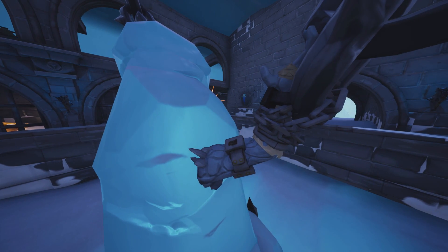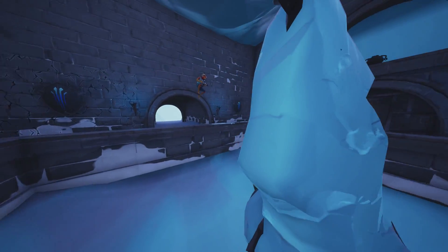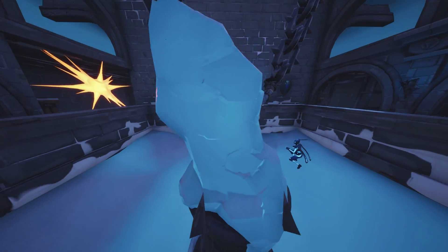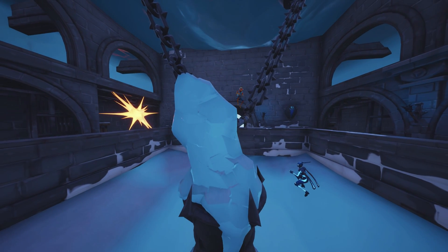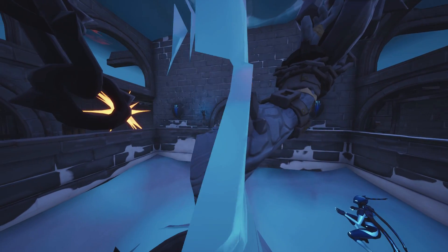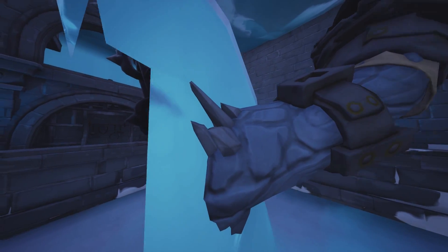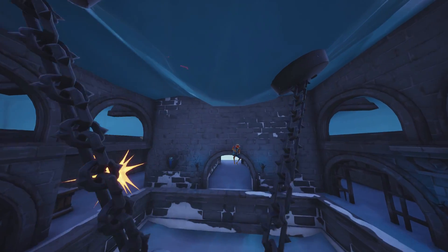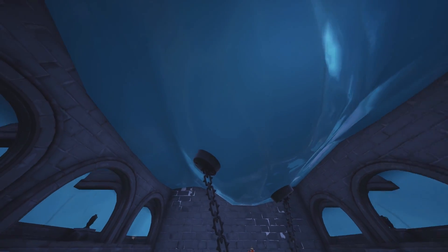Whatever this is could potentially have a huge impact on the Fortnite storyline. We can assume it's probably going to be either a Snowfall skin or a skin in the item shop. We can see this chain here probably connects to the other hand, and we've probably got a few days left before this final piece melts and the creature gets revealed. People say it's the Fire King but we're not 100% sure — it looks like some sort of rock thing, and you can see it's chained to the ice up here which hasn't officially melted yet.